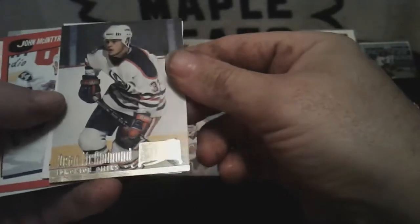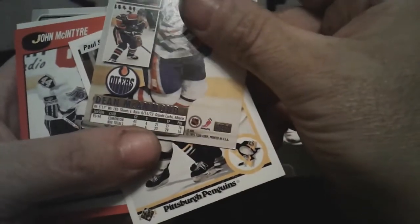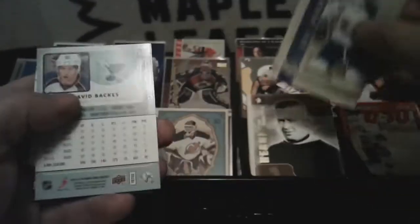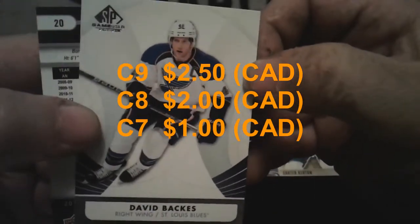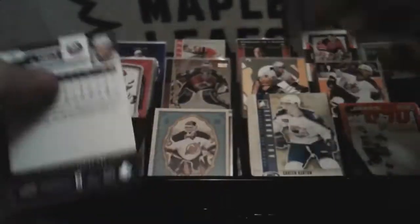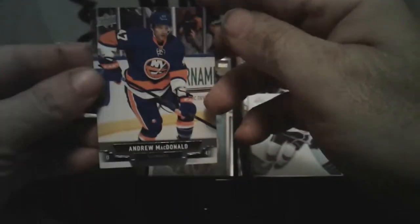Premier 94-95 Fleer Ultra — Dean McAmmond, Edmonton. Looks like it'd be his second year. Carter Ashton — ITG Heroes and Prospects. David Bakes. SP Authentic — no, SP Game Used. Yeah, it's a nice card, I like that. 13-14 Andrew MacDonald. Now on to the last pack.